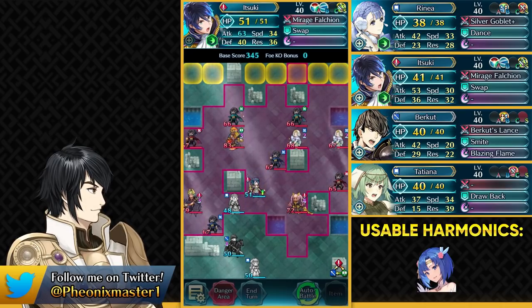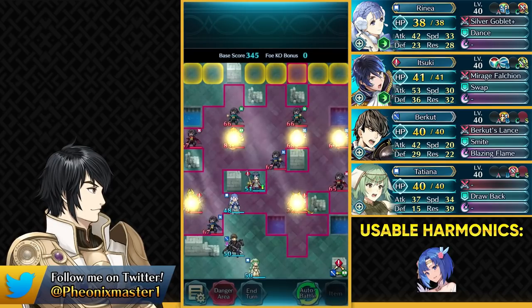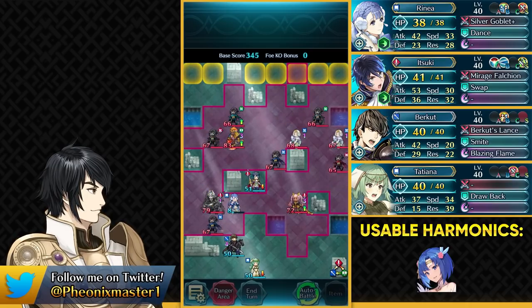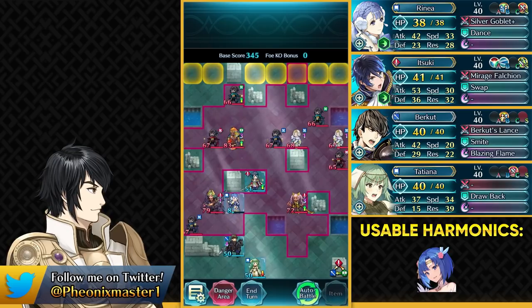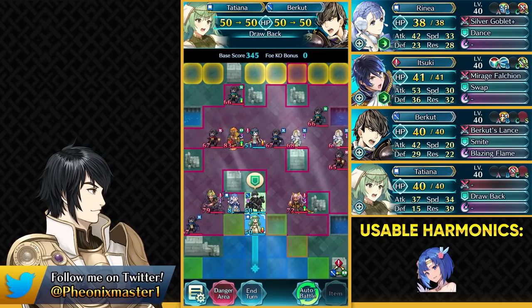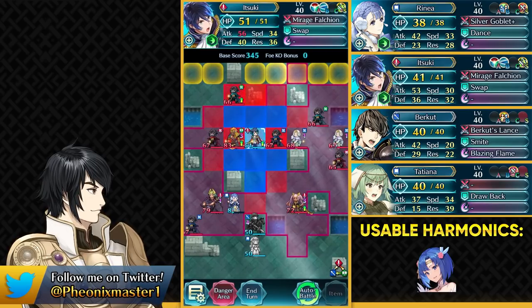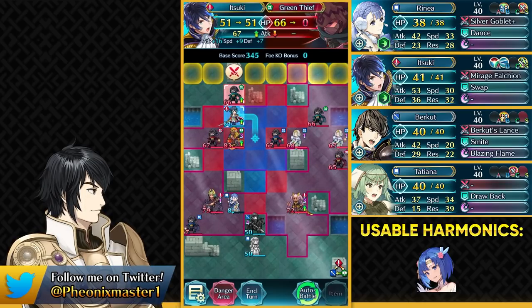We don't even have any unit who can outspeed these very fast thieves, which is definitely pretty annoying. Itsuki is our best bet here. We haven't really got too many Shadows of Valentia units. Now you want to smite your Itsuki, then draw back your Cavalier or reposition them — it doesn't exactly matter what you do here, any of those two skills can work. Now go ahead and take out this Green Thief, and as you can see, we get an exact lethal.